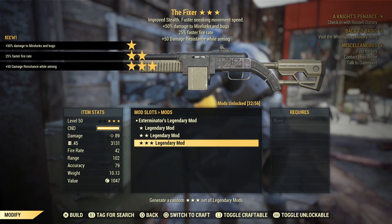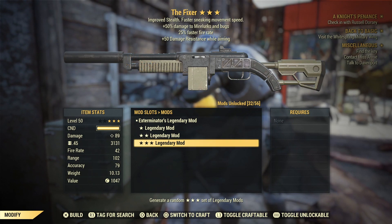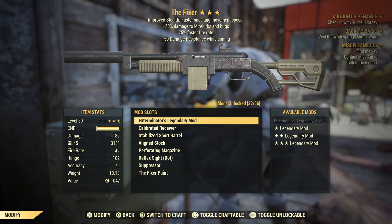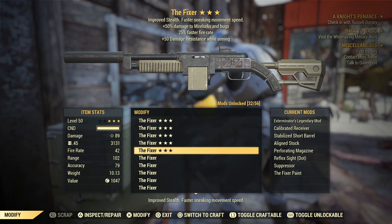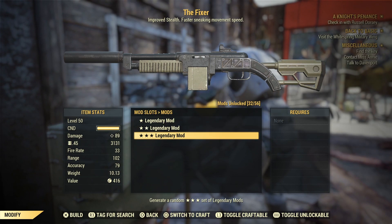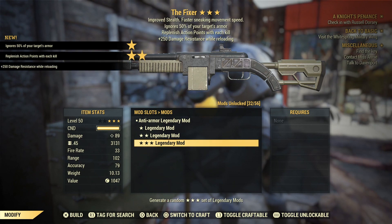Exterminator's again — second time we've had it. It does have the 25% faster fire rate which is always welcome, but we also get plus 50% damage resistance while aiming. Overall that's quite trash; the 25% faster fire rate is nice on its own but outside of that it's pretty bad.